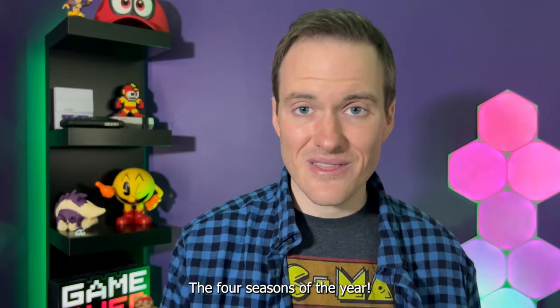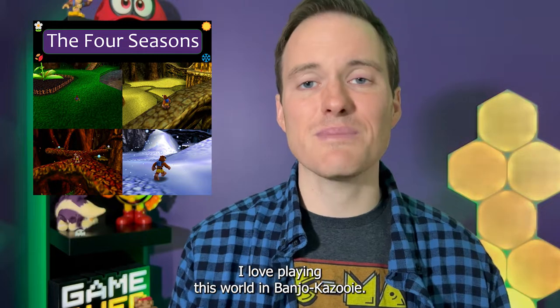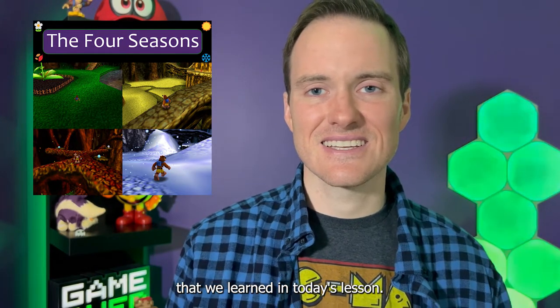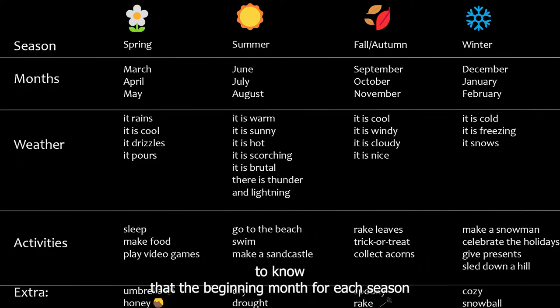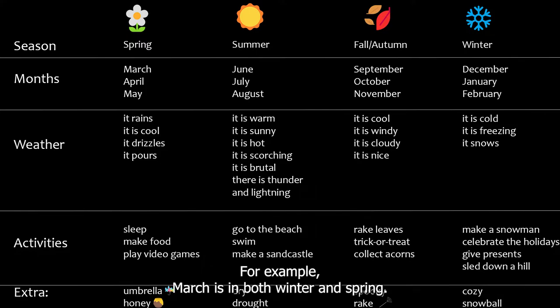We've made it through the four seasons of the year — that was so much fun! I love playing this world in Banjo-Kazooie. Here is a list of all the vocabulary words that we learned in today's lesson. It is important to know that the beginning month for each season is also part of the season that came before it. For example, March is in both winter and spring. June is part of spring and summer. September is in both summer and fall. And December is part of fall and winter.